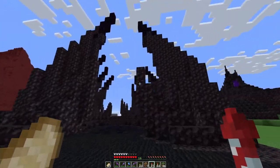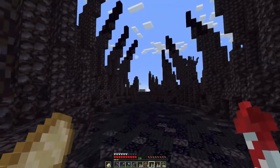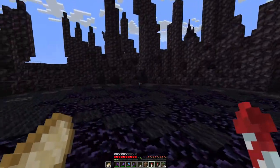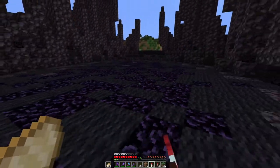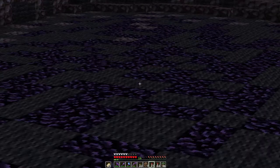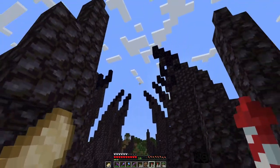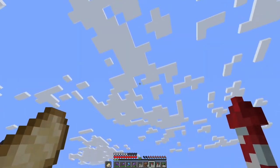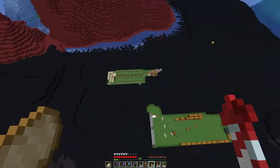I thought it would be cool to have an entrance where you go into the middle of these spikes, and I love it. I love that the ground is black wool and obsidian — it looks good, I like it.